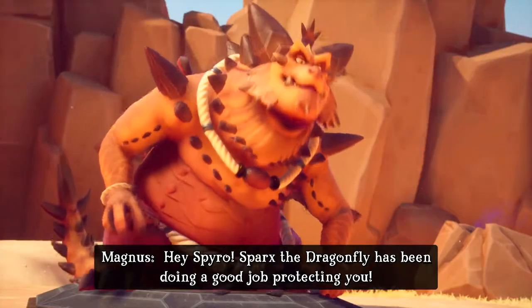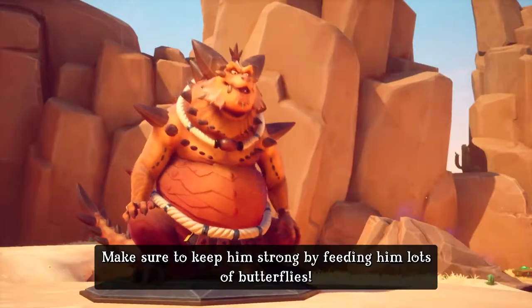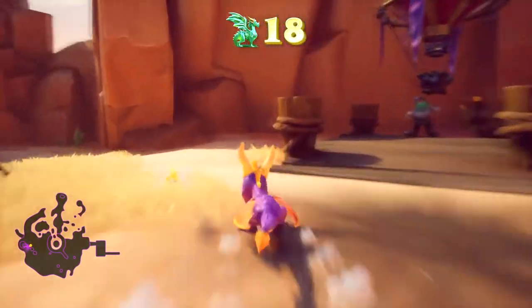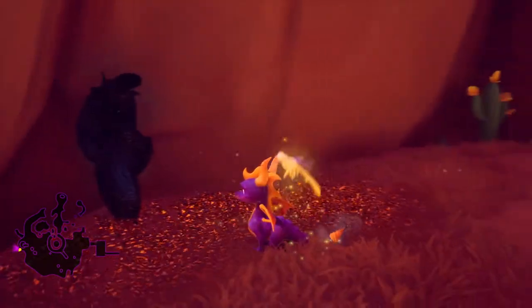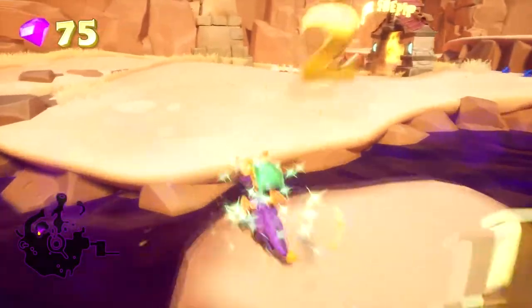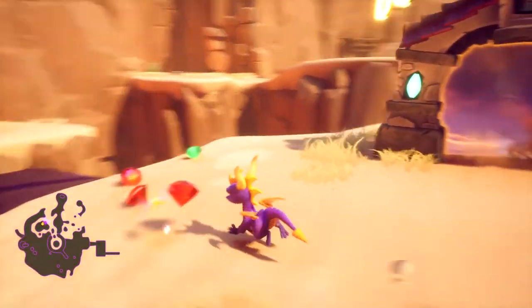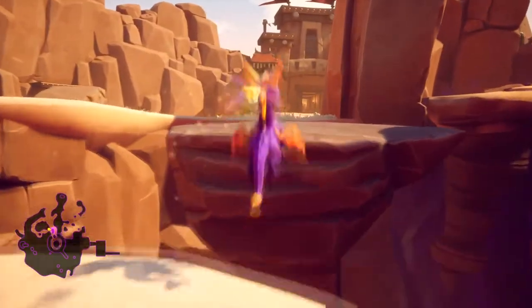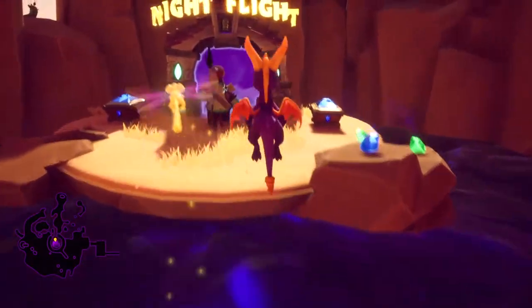Who are you? Magnus - that's a cool name. Hey Spyro, Sparks the dragonfly has been doing a good job protecting you. Don't worry Magnus, we'll look after our pal. Oh, it like shrivels up - that's cool. Another life - unfortunately lives don't respawn, which would have been cool. Okay, gems - we want all of the gems. So that's Dr. Shemp, the actual boss we can go do now, but we need a perfect run on him.